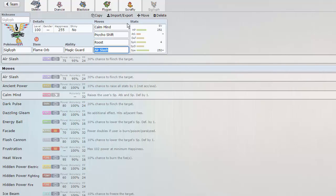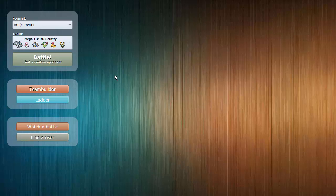I thought the team was extremely fighting-weak and Siglyph is a nice check to Virizion, as Virizion can't really touch it other than Calm Mind HP Ice. But we can Psycho Shift a burn onto it, Calm Mind up alongside it, and Air Slash does a million. So I'm going to be trying to get a couple of games, ladder up a little bit, see what the tier looks like, and then I'll be back for this episode.